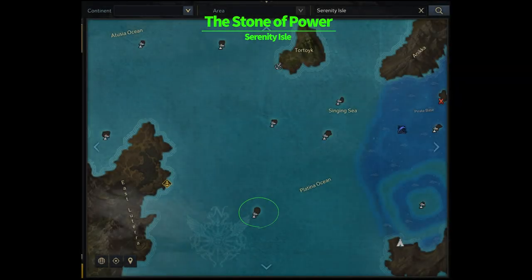'The Stone of Power' — by completing the Serenity Island purple quest, you can obtain a skill point potion.